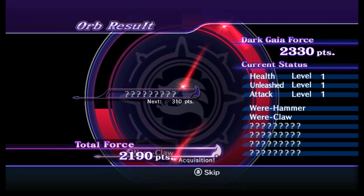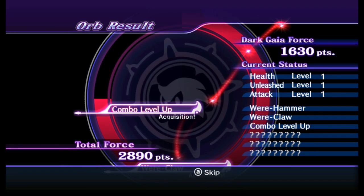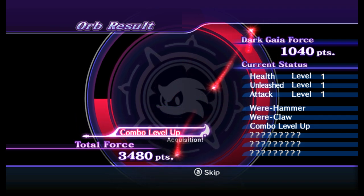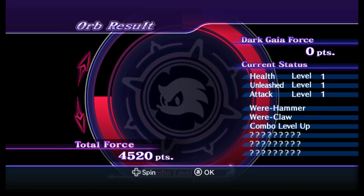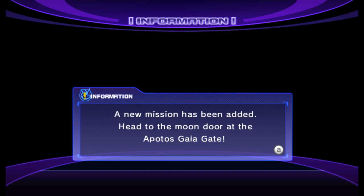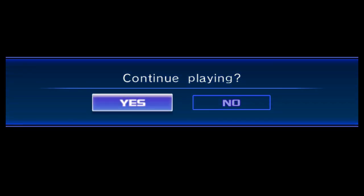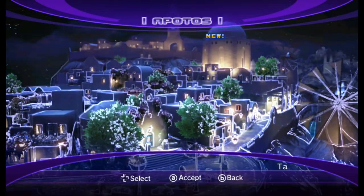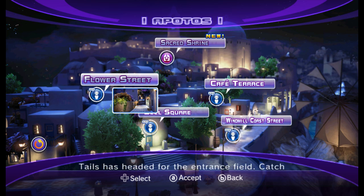It's specifically target time, rings, and points if you want to maximize your collection of medals. Combo level up — chain to get more. Combo unlock. I don't know how I feel about that, but I guess that's fine. I got a secret illustration — illustration 66 — and a new mission in the moon door. I'm gonna run out of titles. Tails is headed for the entrance field. I guess that's what I'm doing. Tails is around. Incredible.